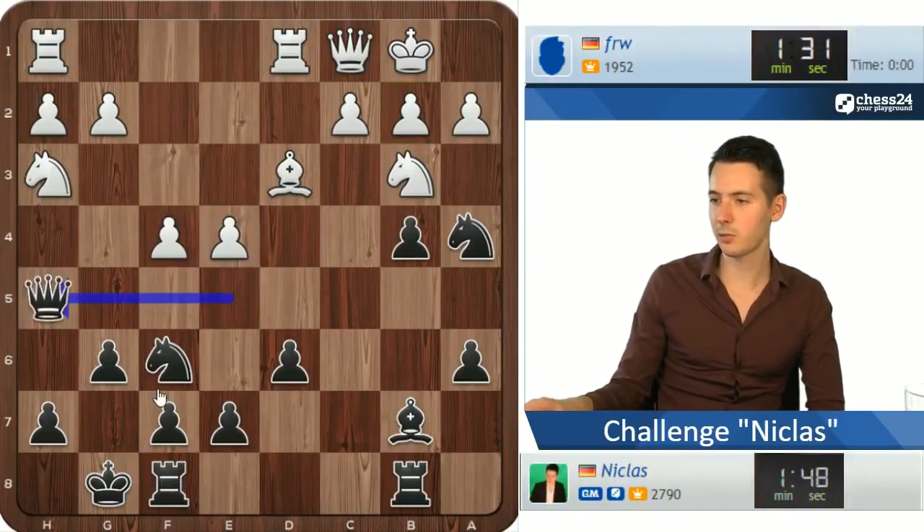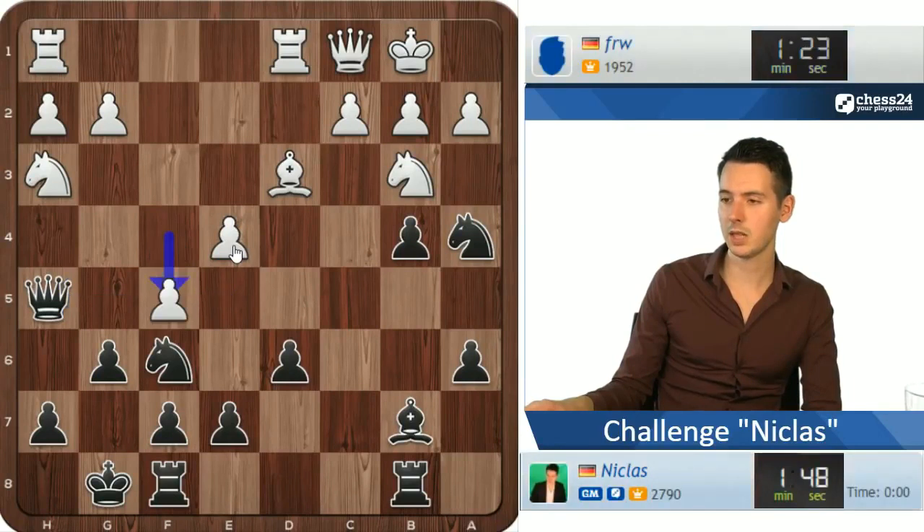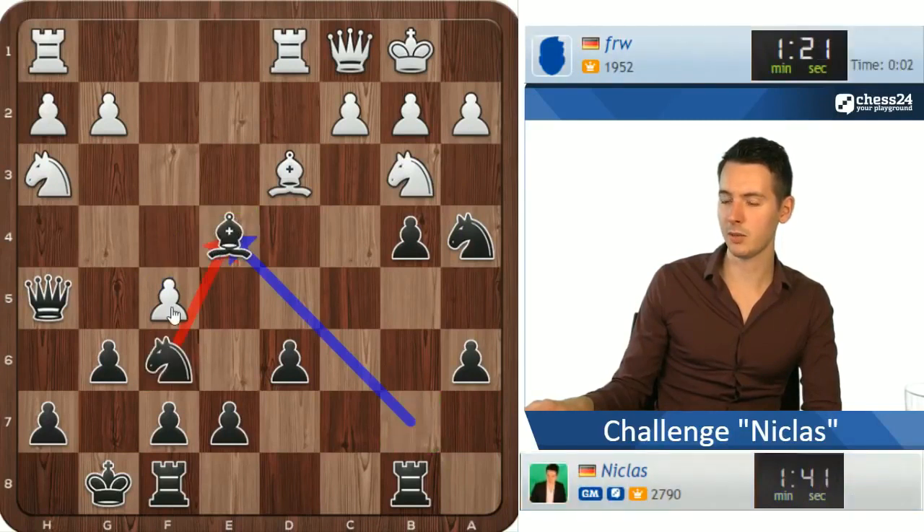I still have one square left for the queen — go to h5, that was the only one remaining. Now the e4 pawn got much weaker. He goes f5, wants to play knight f4, but I think I'll just grab this pawn on e4, and then the pawn on f5 is also hanging so he probably needs to take on g6 first.